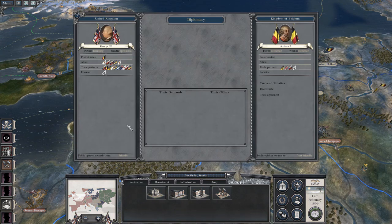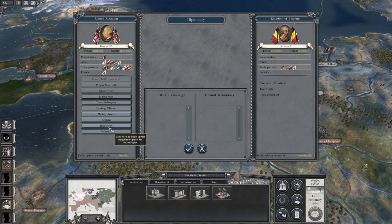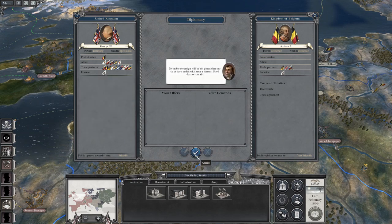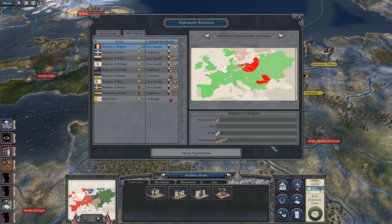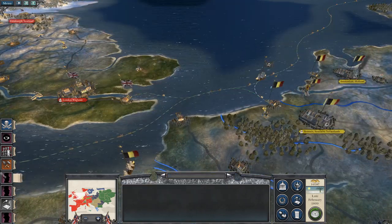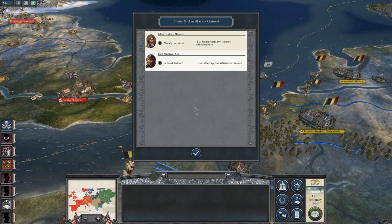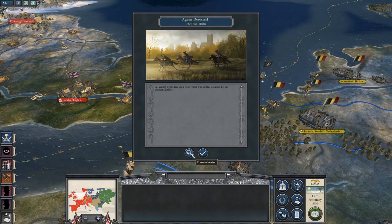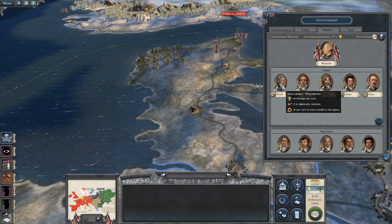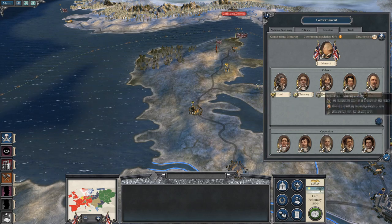Belgium — declare war against Prussia and I will give you ten grand. Perfect, now go kill him. Traits gained, spies got better. Ministers — Edgar Ridge is not very good for treasuries. Let's just check he's not a treasuries minister. No, he's pretty naff. And so are you actually.